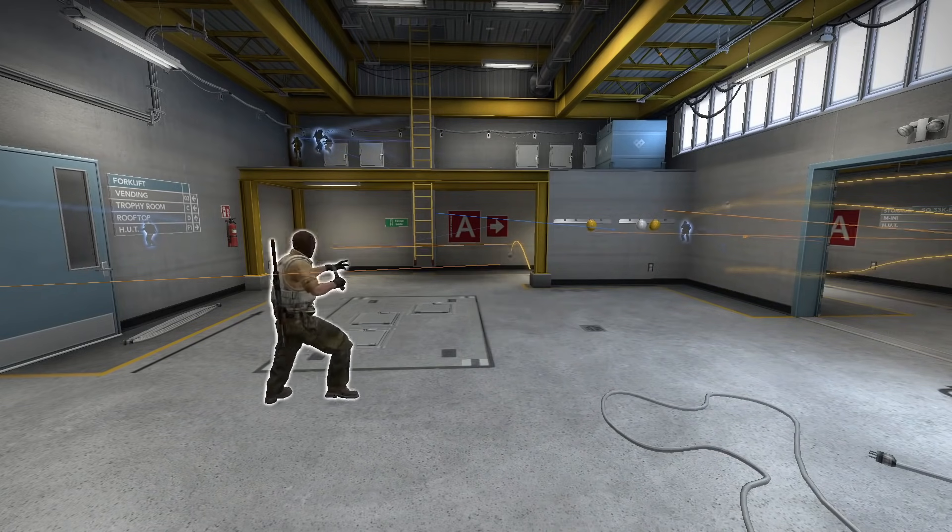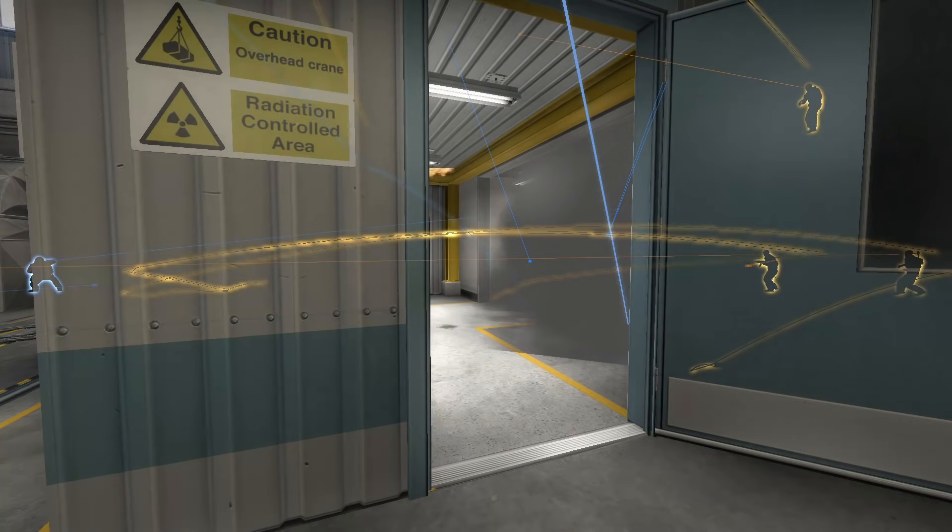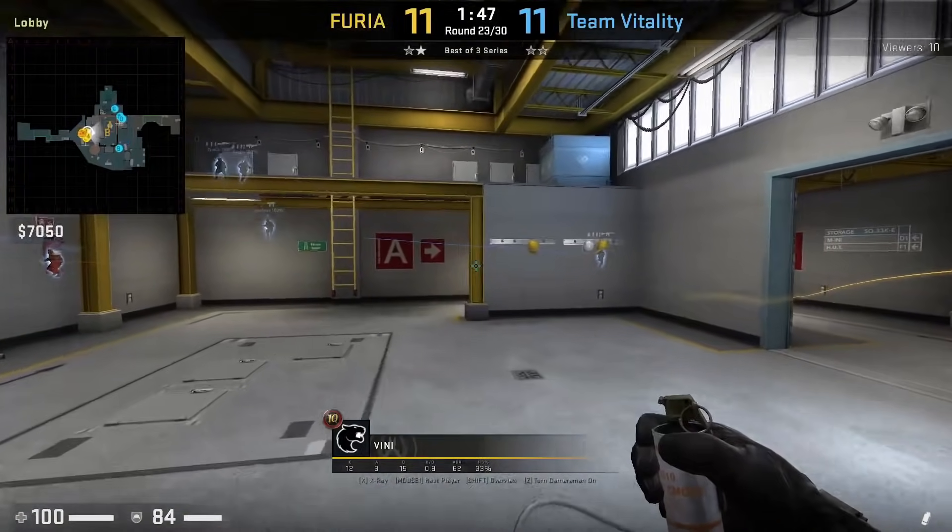Vinny underhands a smoke outside hut that extinguishes Vitaly's hut molly. Fiori uses a smoke to fake an upper rush alongside door nades, and then hits ramp after.